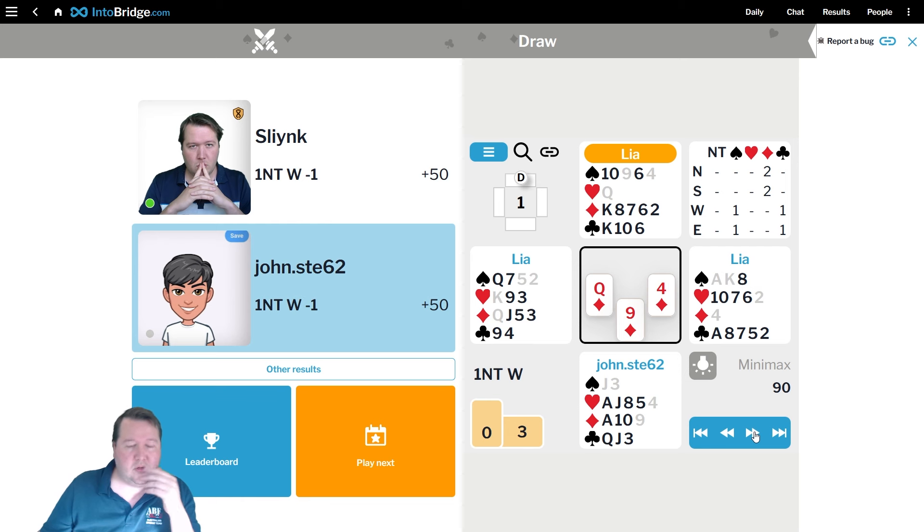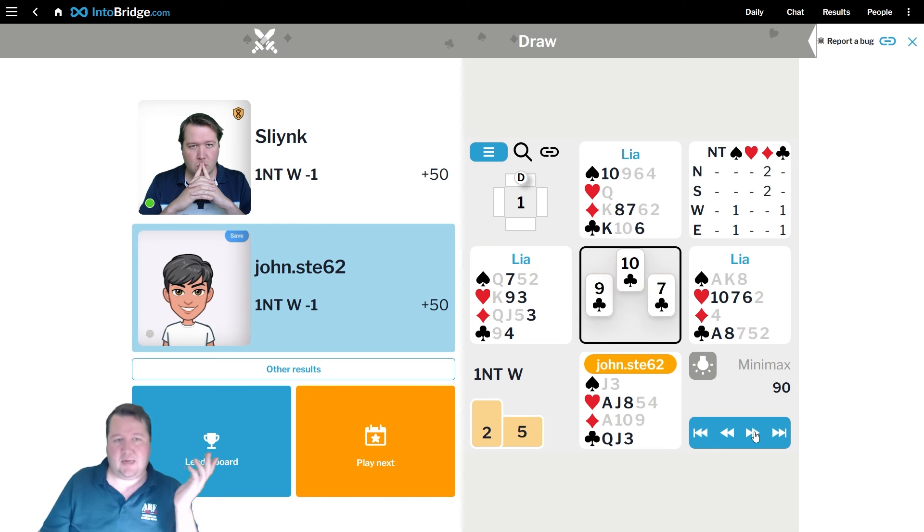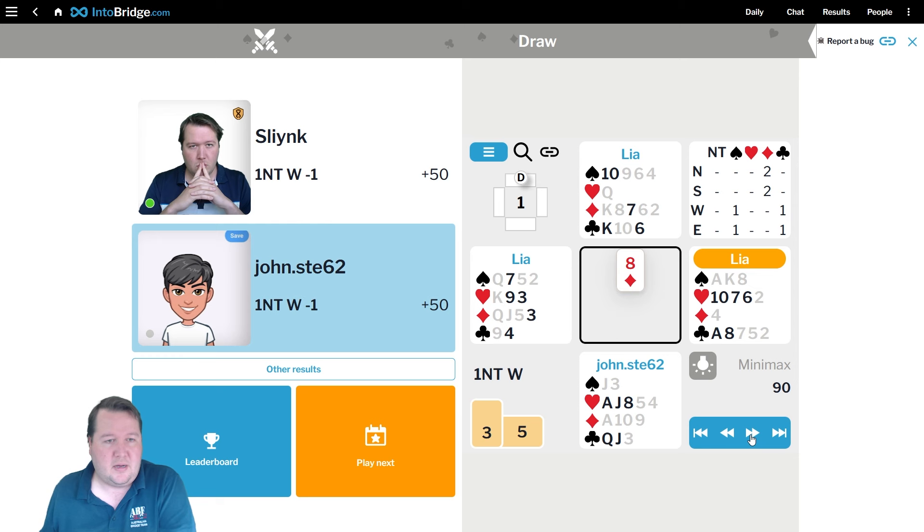Let's check that out — that was like a super intricate defense where it very easily could go wrong. They pulled a diamond there. I think pulling a diamond makes more sense than playing the heart to the nine — I don't know why they didn't just play the nine of hearts up. That was way weirder against us.